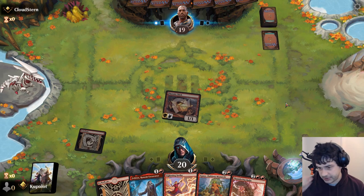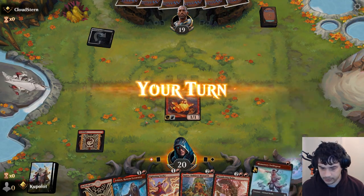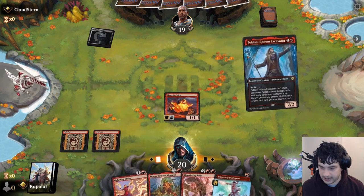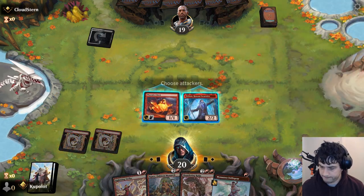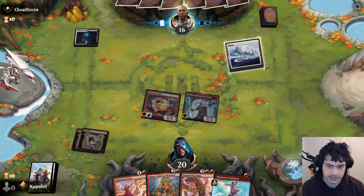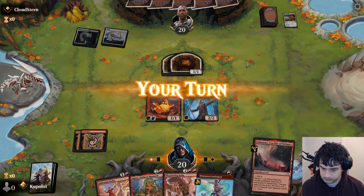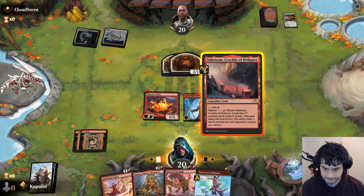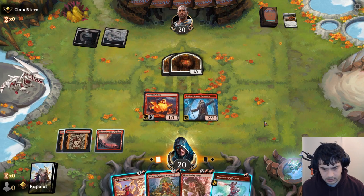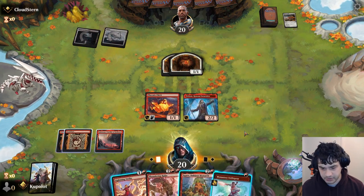We're going to attack here, put our opponent down to 19. Opponent is tapped. Looks like we might be up against Orzhov if Shattered Sanctum is how they're starting. Let's play out the Squee. We've got a couple of options - we can also play the Monastery Swift Spear out, attack with everything.